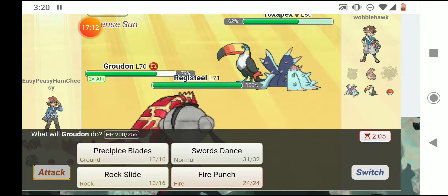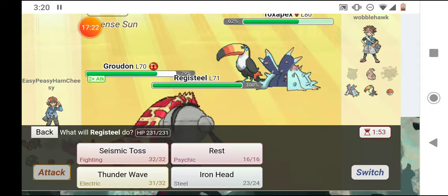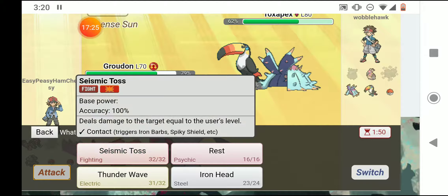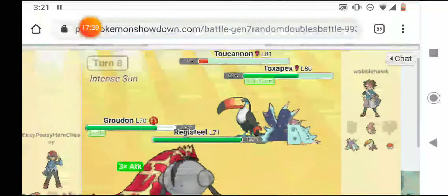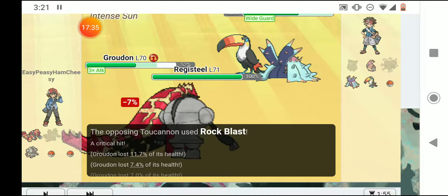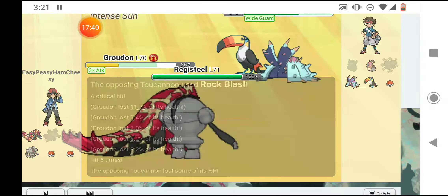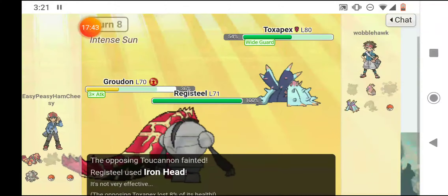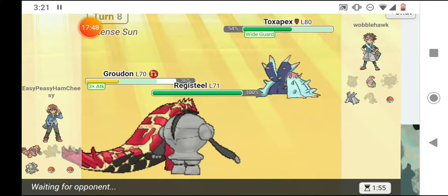Groudon doesn't have Rest — I thought it did for a moment. I'll Swords Dance up again since Toxapex can't really hurt me much anyway. I'm going to Iron Head Toucannon. He Wide Guards so he'd be protected against Precipice Blades but I'm not using that. He hits me with Rock Blast and it does a lot, but I'll live with 36% health. Toucannon went down — I Iron Headed Toxapex. Groudon is slow but powerful and at low health.